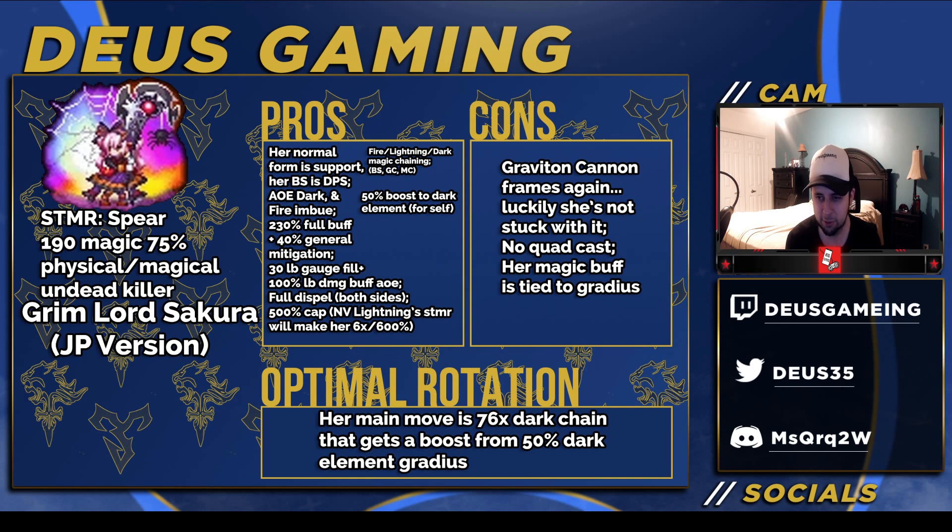New Vision Lightning's STMR will help her — I've confirmed this with my Discord. It will help because it will work for magical or physical because it doesn't specify. So she will get the six times cap, or 600%, with TDH. But keep in mind that she does not get any variance, so she'll be a little weaker than physical, unfortunately, since magic does not get variance at this point. It's still good though — if you have Lightning's STMR, you can put that on her and she'll get the 600% cap, which is very high for a mage. Going forward, everybody who's TDH is going to have another 100%, so you can use Lightning's STMR to get them to 600.